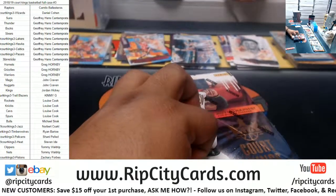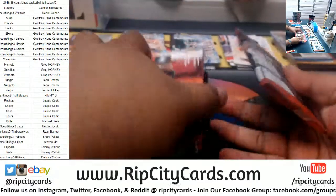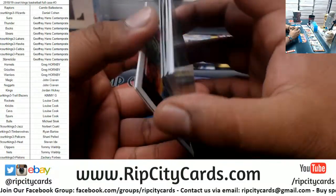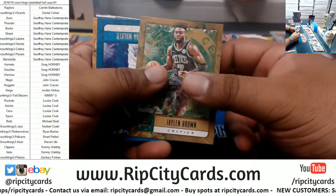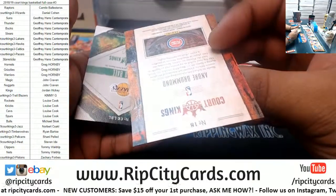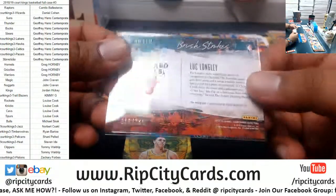The Heir Apparent Khyri Thomas Pistons rookie auto, numbered to 299. Hamidou Diallo Thunder rookie, Okobo Suns rookie, Jaylen Brown Celtics, Kevin Walker Hornets, Donovan Mitchell Jazz, Steph Curry Warriors, Andre Drummond of the Pistons to 199. Luke Longley Bulls auto — a little back-in-the-day throwback — that is to 149.